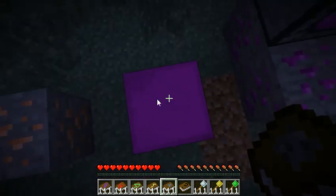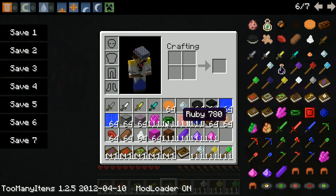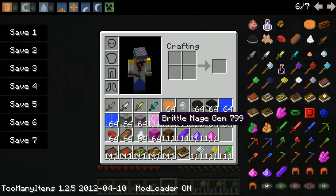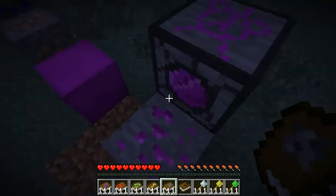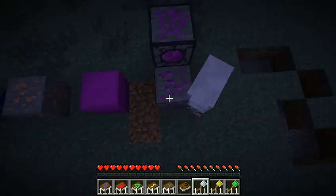This is the block form of the crystal, which is here. It's this one right here - brittle mage gem in block form. This is the ore for that, and this is an infuser.